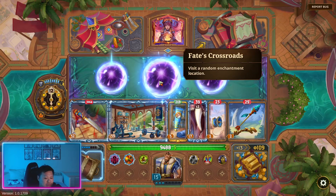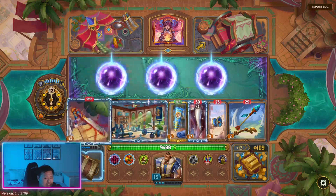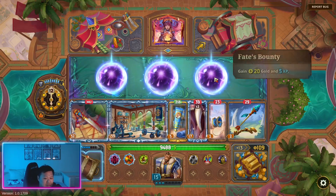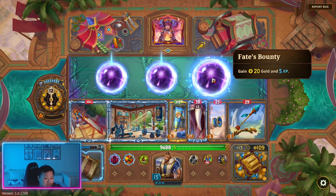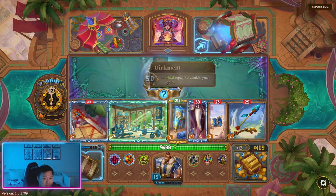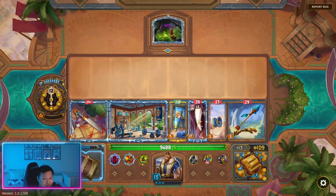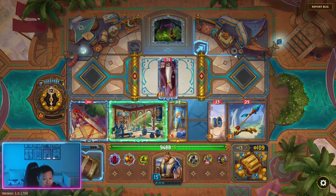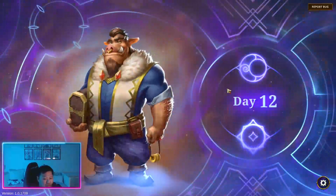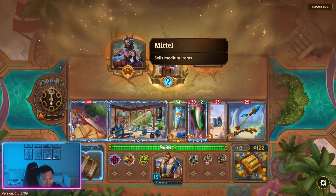We can go enchantment — I actually don't think we benefit that much from an enchantment. The only thing that would matter would be haste. Let's actually do it — oh, we got poison. Damn — I'll get poison on this item. So it's two poison, which is really bad.